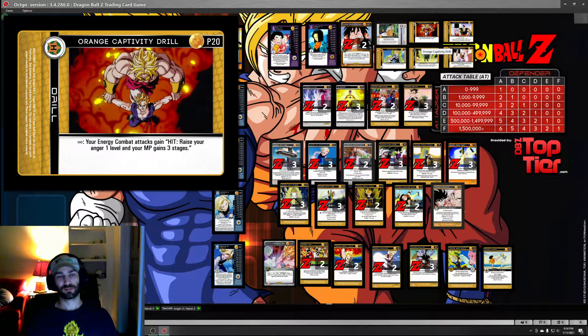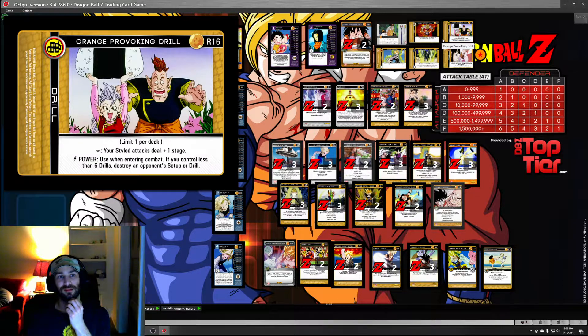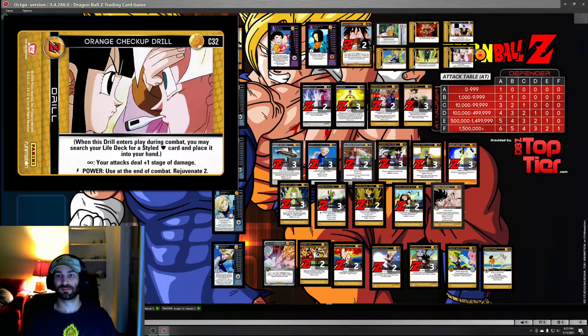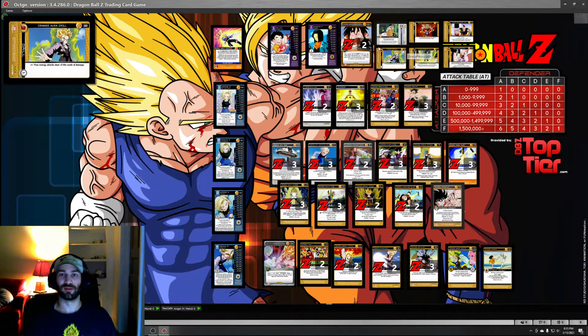Captivity Drill is the least good drill, but it saves you so many times. Against physical beatdown, if you have Captivity Drill out, you can gain so many stages that they basically can't hurt you, even if the anger doesn't do anything. I played against Anthony's ruthless mod with Vegeta and with Orange Quick Toss, I was gaining five stages every time I hit - physical can't beat that. Intensity Drill is just dumb - a really stupid free card.